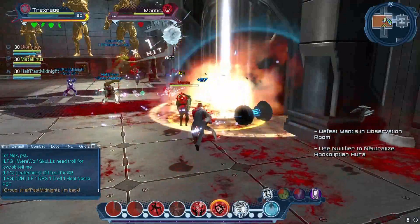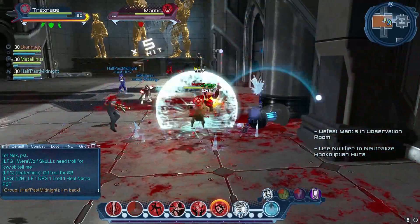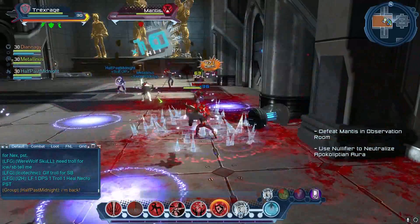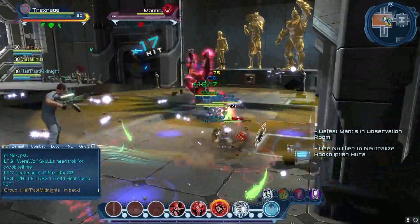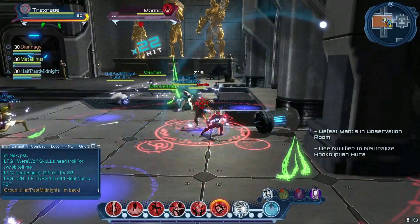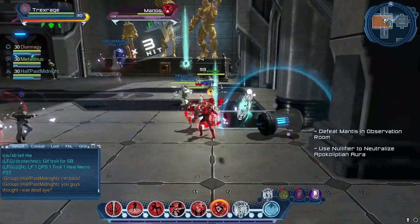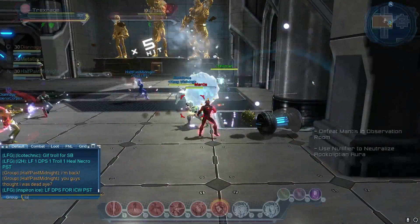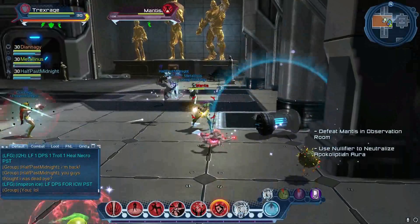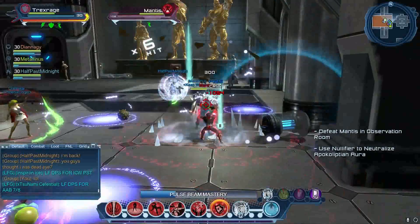At around 25%, once he gets a bit lower, he'll start casting fire underneath random people's feet. The fire is a darker tone than what you see from fire tank inferno — it's a darker orange. When that pops up, you need to roll out of it as fast as possible.